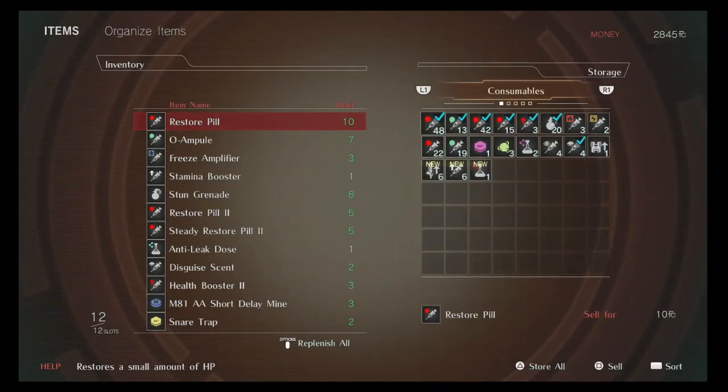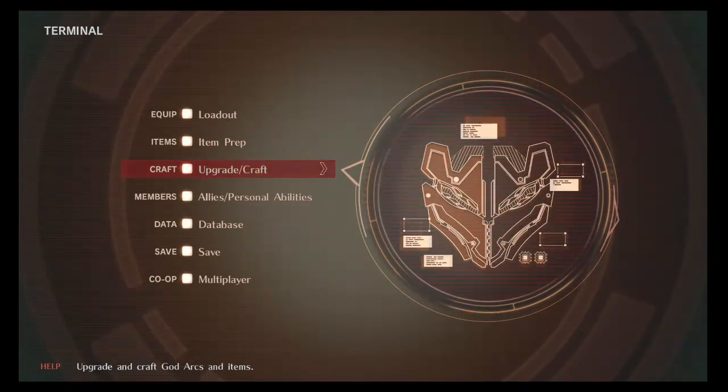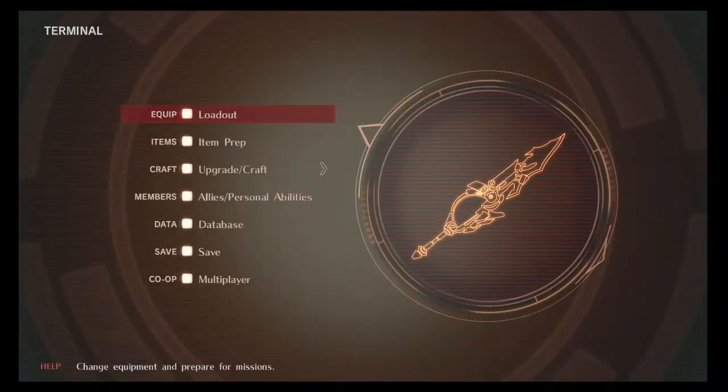Items are really good to have too — never overlook your items. In the beginning of the game, items will appear to seem expensive, but they'll start getting cheaper later on. You can also buy from someone as well.